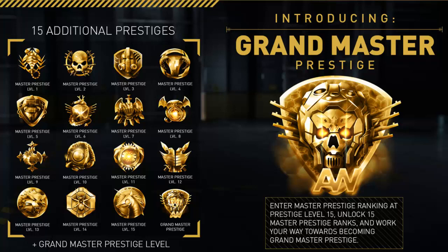As you can see on the screen right now, we have the 15 additional prestiges that you can get. It goes up from Master Prestige Level 1 all the way up to Master Prestige Level 15, and then you get Grand Master Prestige. So once you hit Master Prestige on the normal track, you can go into these additional 15 prestiges — although there are actually 16 in total because you also get the Grand Master Prestige.